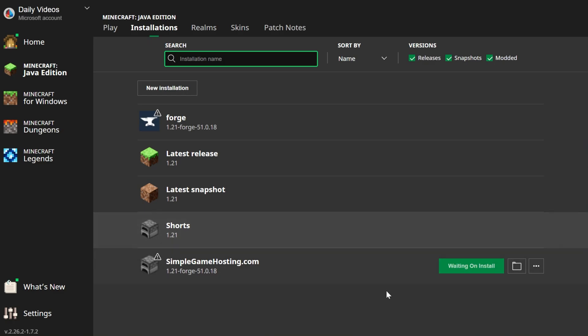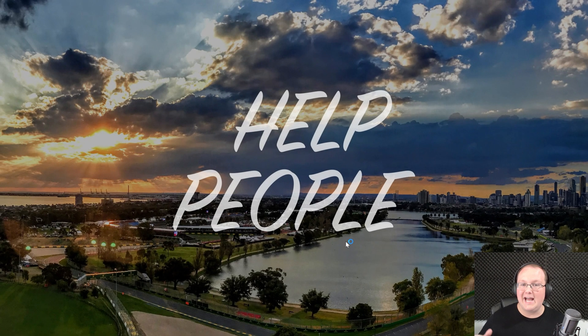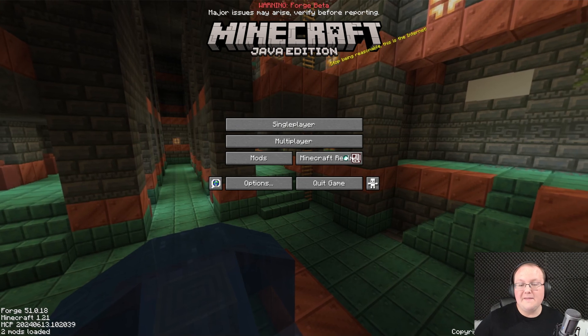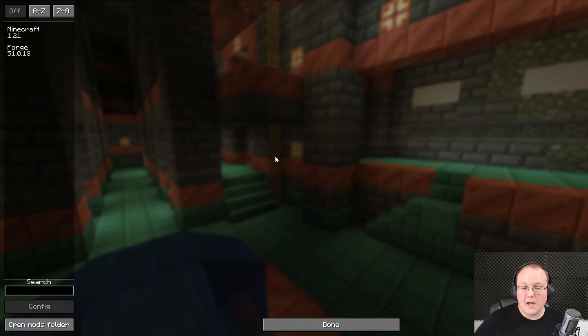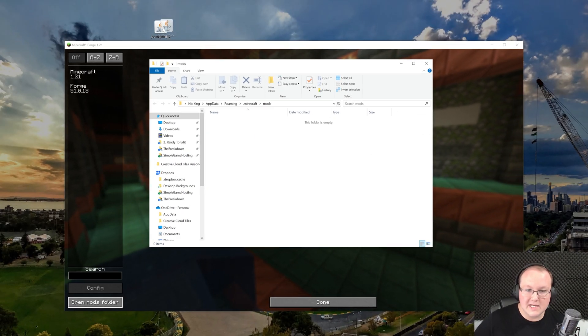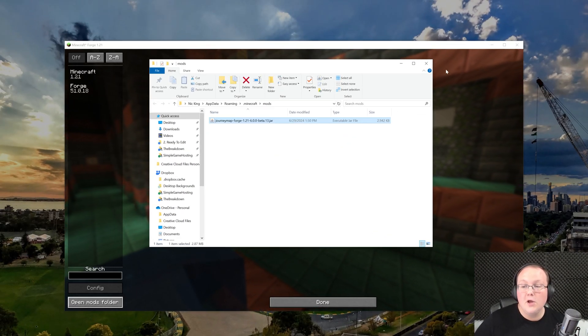Now we have a 1.21-Forge profile created, and we can go ahead and play Minecraft using it. Once we're in-game, it's super easy to add JourneyMap. All we've got to do is go to Mods, then open Mods folder from the main menu. Once you've opened Minecraft with Forge, go to Mods and then open Mods folder in the bottom left. Drag and drop JourneyMap from your desktop into your Mods folder, right like so.